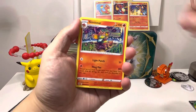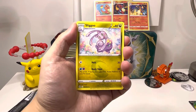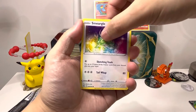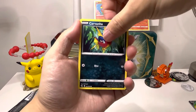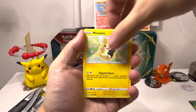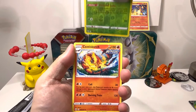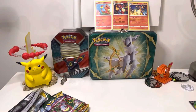I forgot to guess the energy — Simisage, Croconaw, Sliggoo, Rotom, Sneasel with his paint, I guess Kabana, Clampearl, Morpeko reverses, Butterfree — that's a reverse red, and non-holo Centiskorch. Alright.